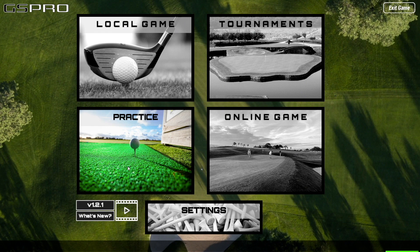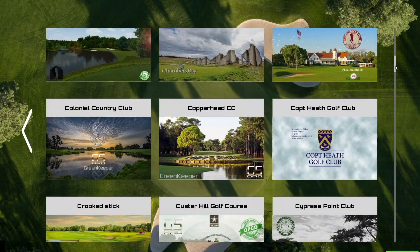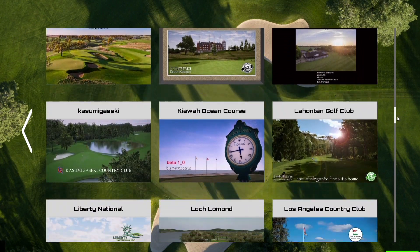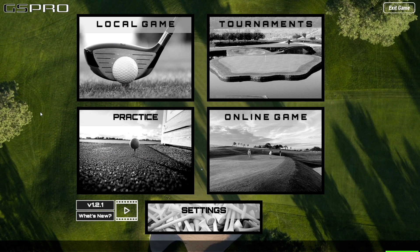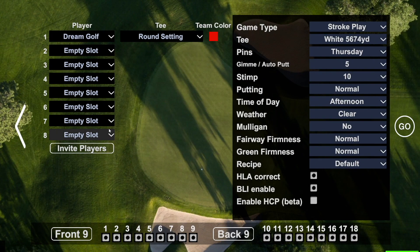Hey, welcome back to Dream Golf. Today we're going to go over version 1.2.1 of GS Pro, just released a few days ago with some great and major improvements to the software. We're going to get lined up with one of the more popular courses based on the amount of rounds played — Phillips Park — and take a look at what's changed.